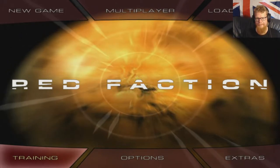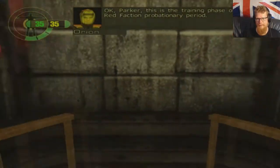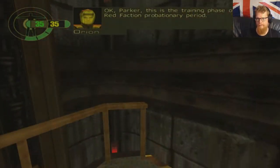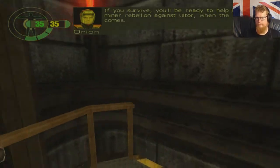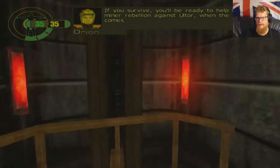Let's go for training. Really cool story. Really, really big next generation game. Parker, this is the training phase of your Red Faction probationary period. If you survive, you'll be ready to help lead the minor rebellion against Ultor when the time comes.